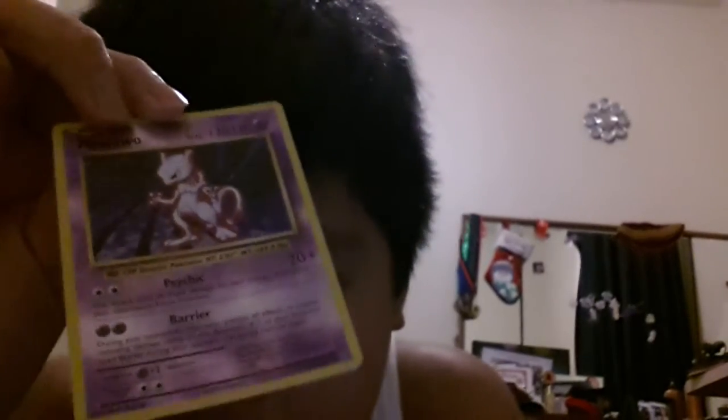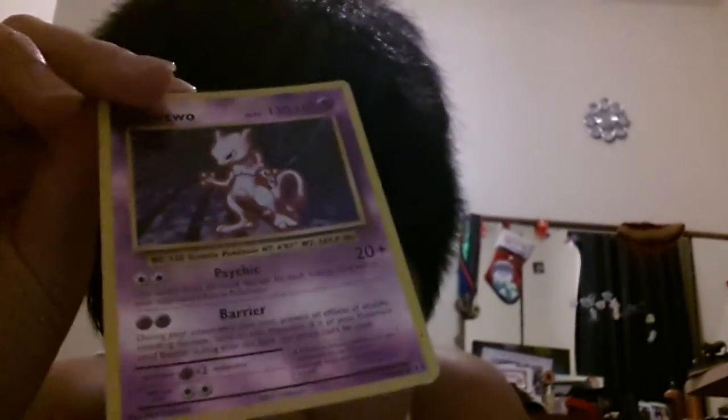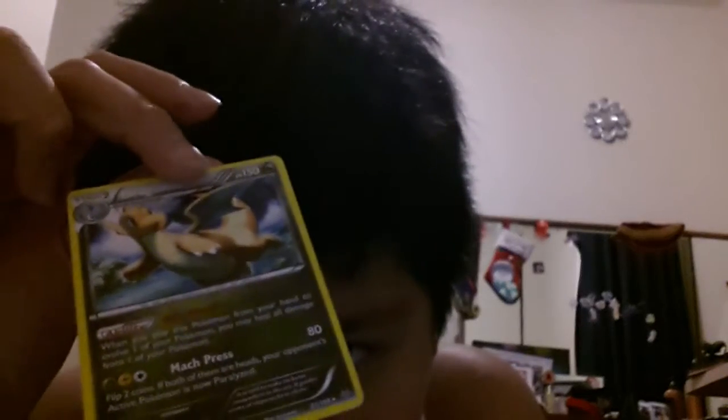This is Bastiodon — pretty strong Pokemon. Then Tangrowth. I also got Mewtwo, which is surprisingly horrible because he only does 20 plus damage and has under 30 health. I've got another Bastiodon — don't ask me why — and Dragonite over here.